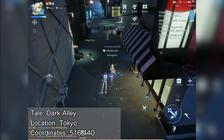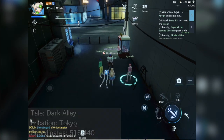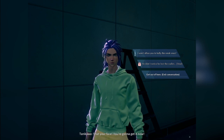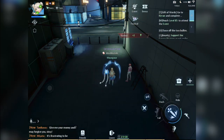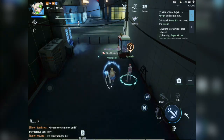Right next to the dog area are these NPCs. Talk to Igarashi. To trigger the tale, you need to answer the first option: 'I won't allow you to bully the weak ones.' However, you would need at least 20 justice points for this. If you can't do this yet, go back to it later if you happen to increase your justice trait. Once you choose the option, defeat the thugs and talk to Igarashi to complete the tale.